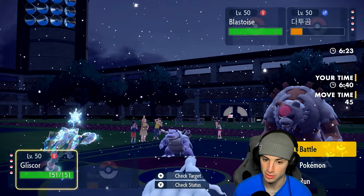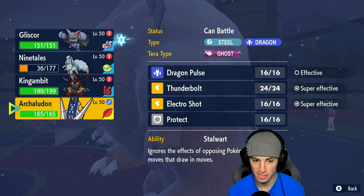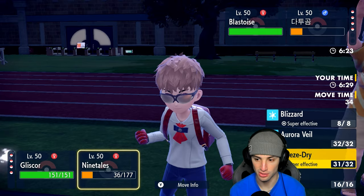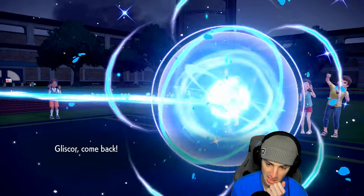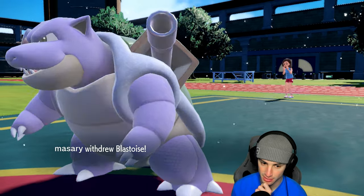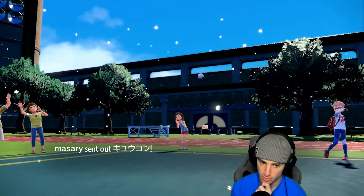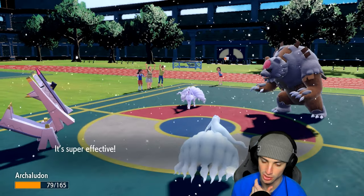Ursaluna goes for blood moon into Ninetales — can you soak that? You do soak that, which is really good. I could see them potentially swapping, so I might swap myself and just go into Arboliva. I'm going to set up aurora veil now. I can see them either protecting or swapping Ursaluna — I don't think they stay on the field after taking blood moon damage. I'll go into Arboliva and chill here for a bit.